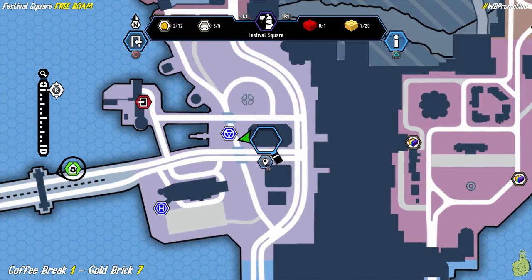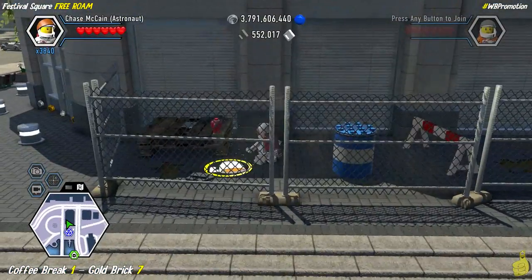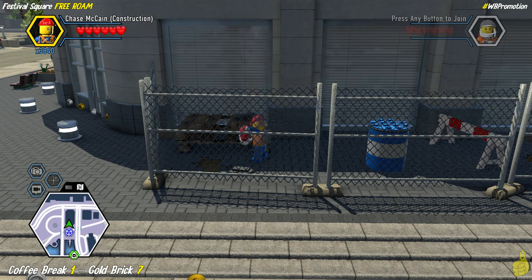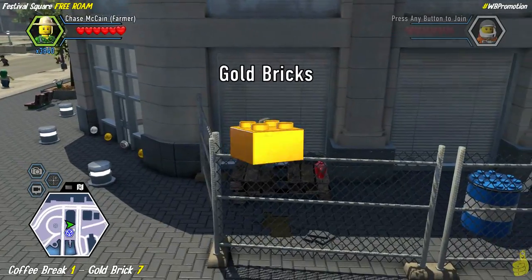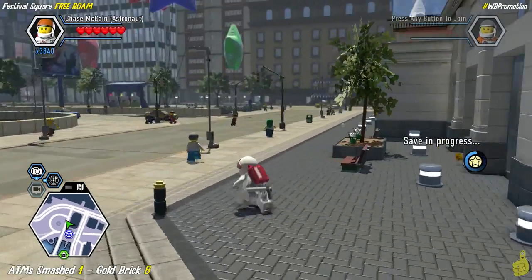Next up, we're looking at this large building right in the middle of the area. Check out the left-hand or west side — if you're looking at the map, there's a fenced area. Inside there you're going to find a coffee break, which happens to be the only break we get in this video. Well, we can take breaks whenever we want because there's that lovely pause button, right?